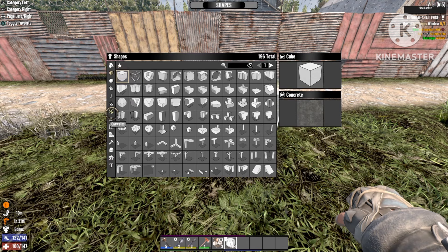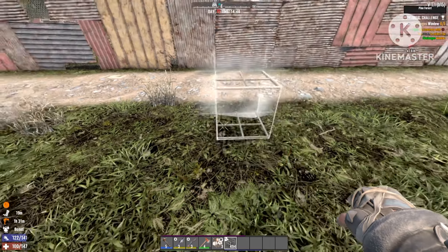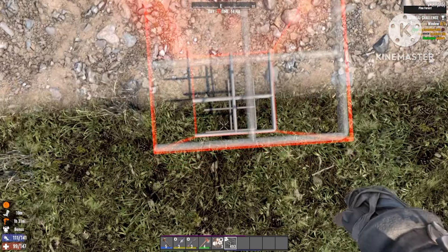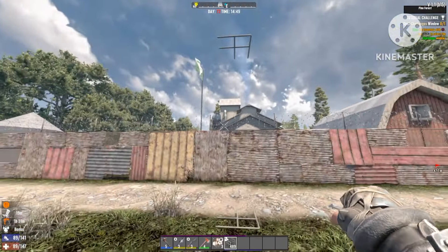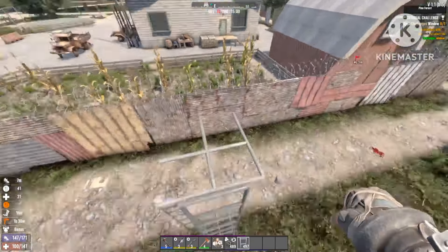First thing, you are gonna go to catwalks and select a double catwalk. I even tried this with normal building blocks and they really do no damage to your structure at all. You're gonna place the first one down and go five blocks high, just like this. It's invisible in the model so far, and it's exactly the same as last time except it's lower to the ground.